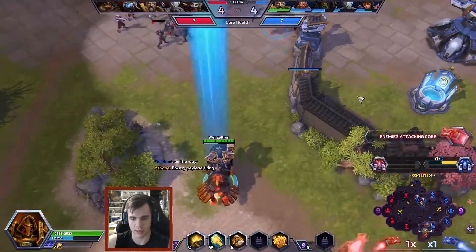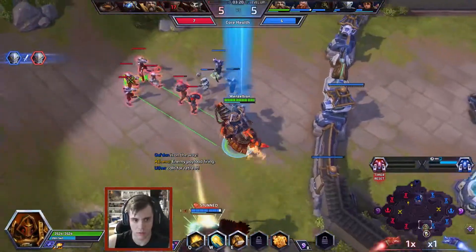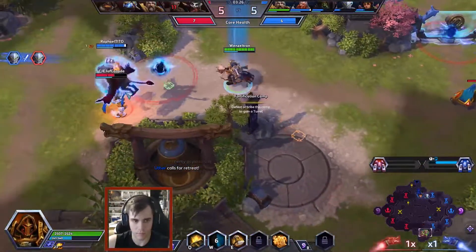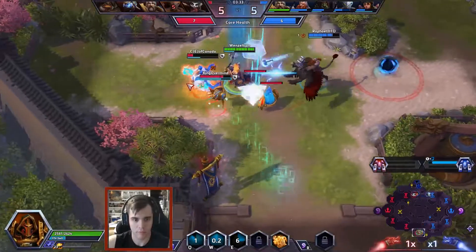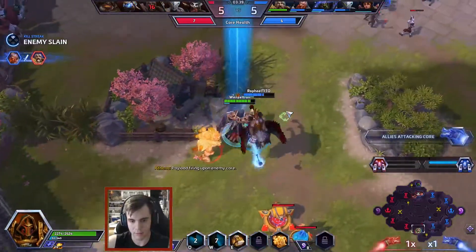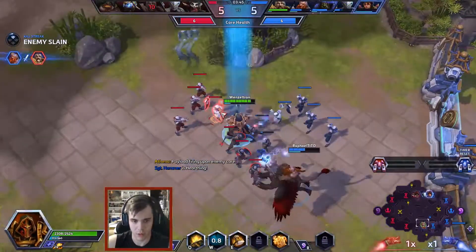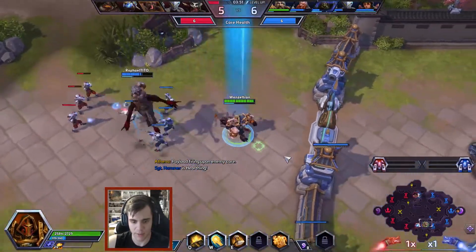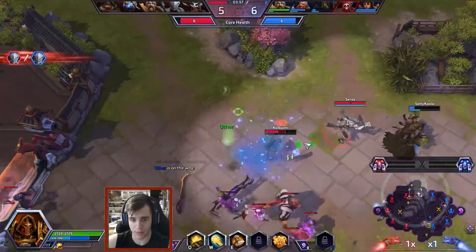We just let them turn in. They have an enemy Asmodan in top lane. Split pushing seems really strong on this map to get forts down, just to make it harder for your opponent to move around safely.